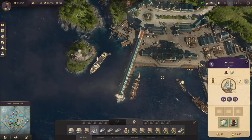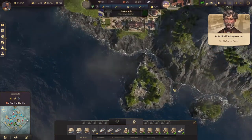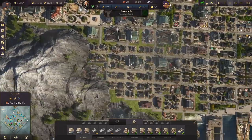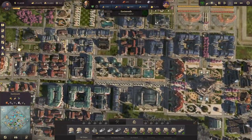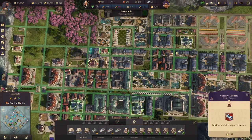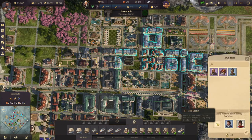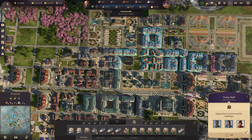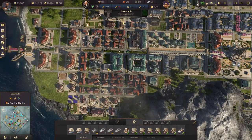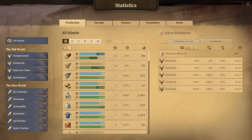Okay. All the steel goes here. Now with the actress available, let's see where we have the variety theater — right here. This has access to all of those houses. So if we go to the town hall right here and put the actress in, then all of our engineers are also provided with the rum need.